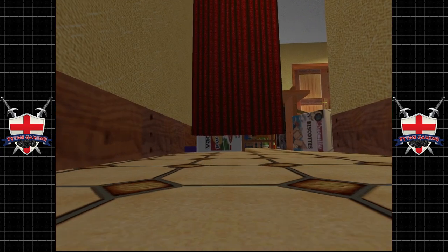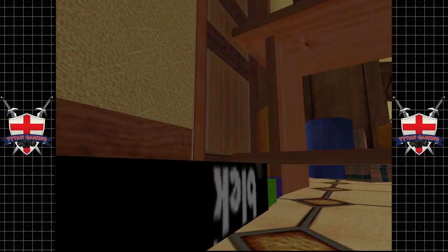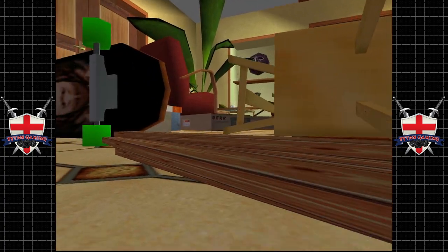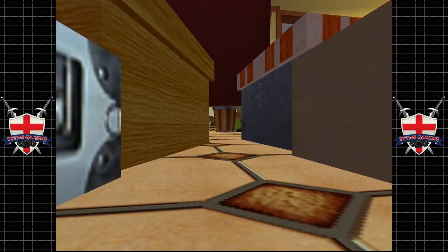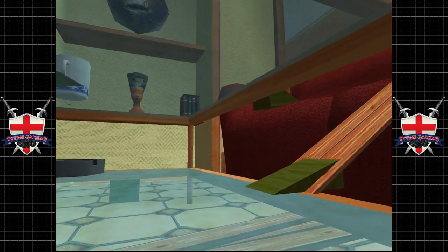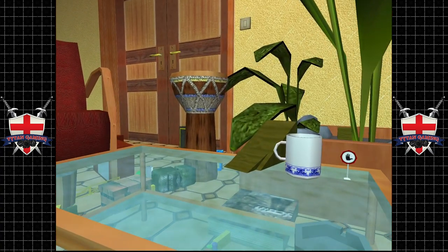So this is the rough route we need to follow. These emergency switches used to confuse the hell out of me when I was a kid — you have to hit them to open the gates to let us in. I love these room designs, man. We've completely totalled this front room, the mezzanine I suppose.